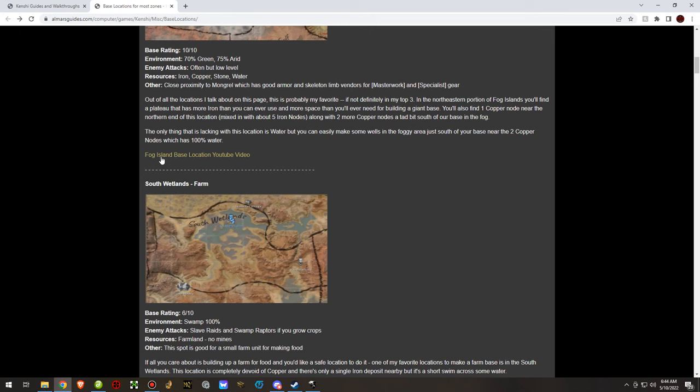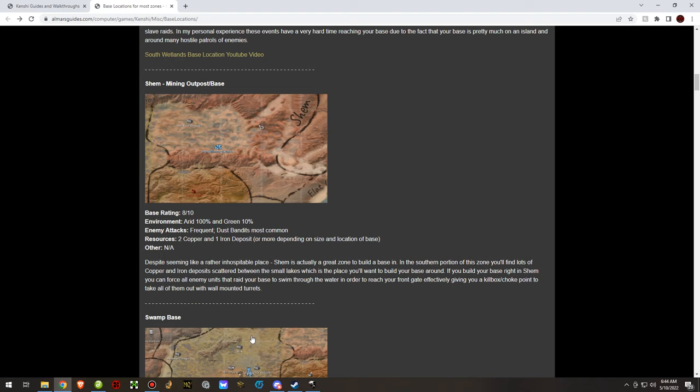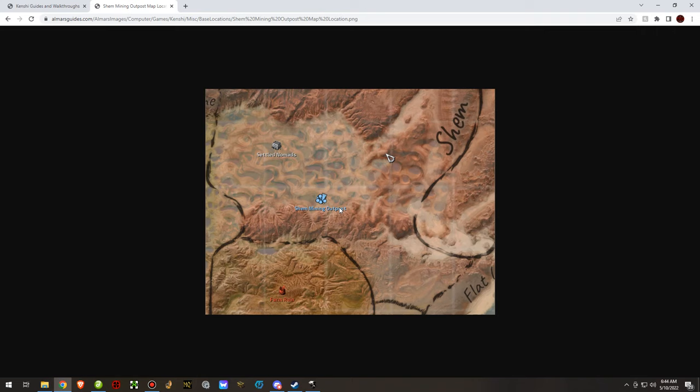Every base on the page has a location and a YouTube video to watch — except this one, because I forgot to make a video for it. Shem was a decent mining outpost. I don't believe it was too good for farming since fertility is quite low, but you can make it quite defensible.